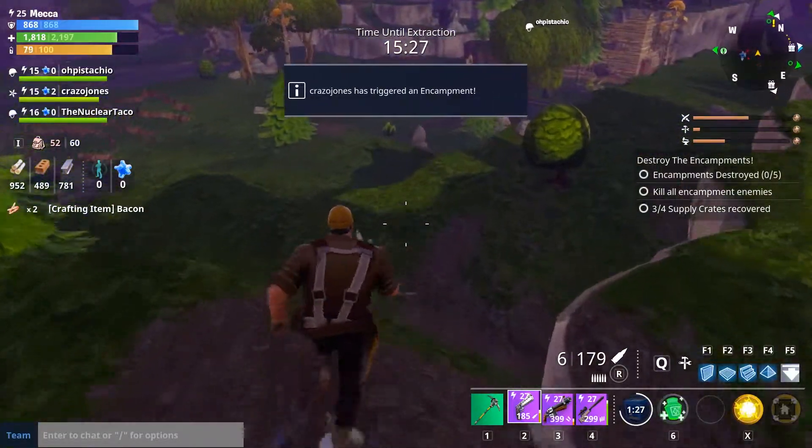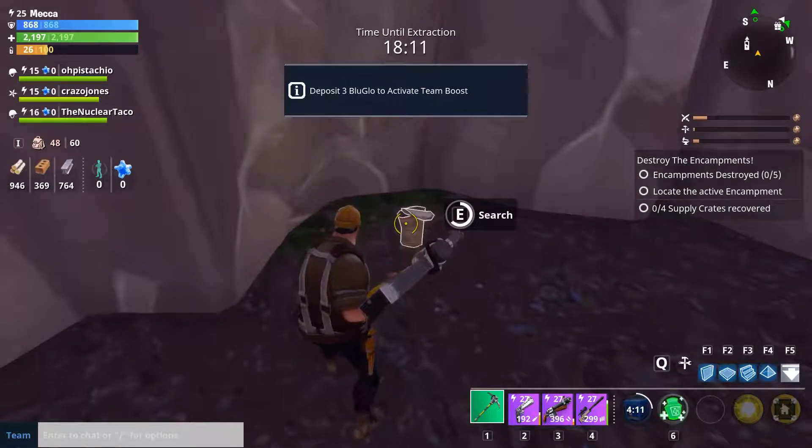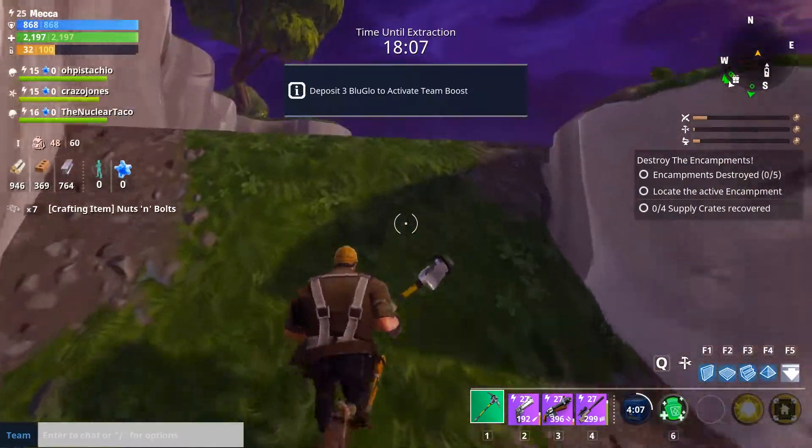And finally, the little metal cans you find laying around on the map — search those. They are almost guaranteed to give you at least three or four nuts and bolts. Alright everyone, that's my little quick tip for you today. See you later and have a nice day.